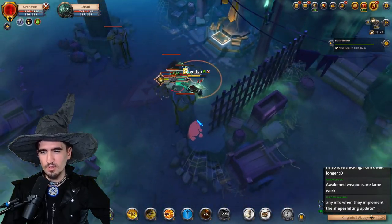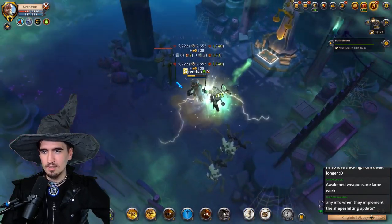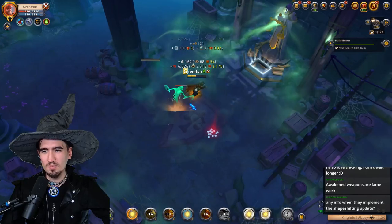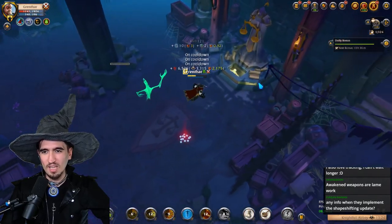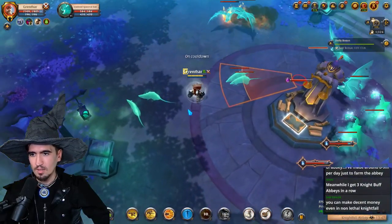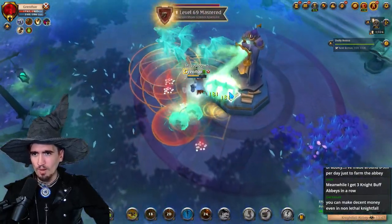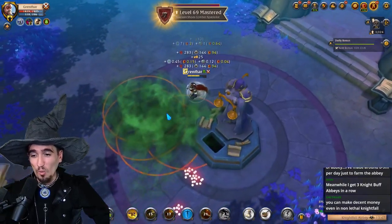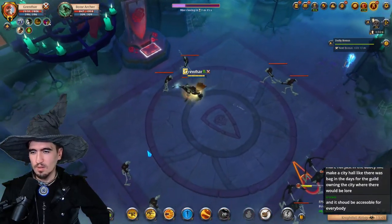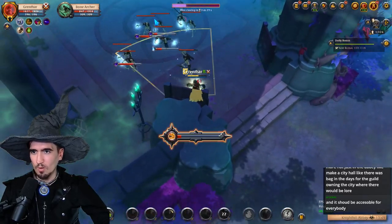I think those guys will aggro — that's perfect. I want to pull them over here so I wipe the tower out as well. And boom — melted! I love this. I should have positioned myself to catch that group as well — that would have been much better. Gather up, gather up — and boom, one shot! I cannot get over how satisfying that feels. Who needs anything else when you can just wipe out the whole squad of mobs in one shot?